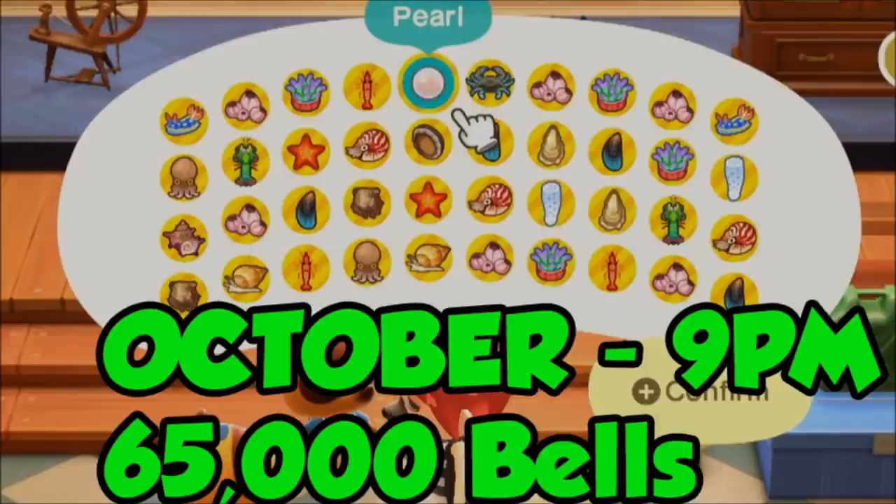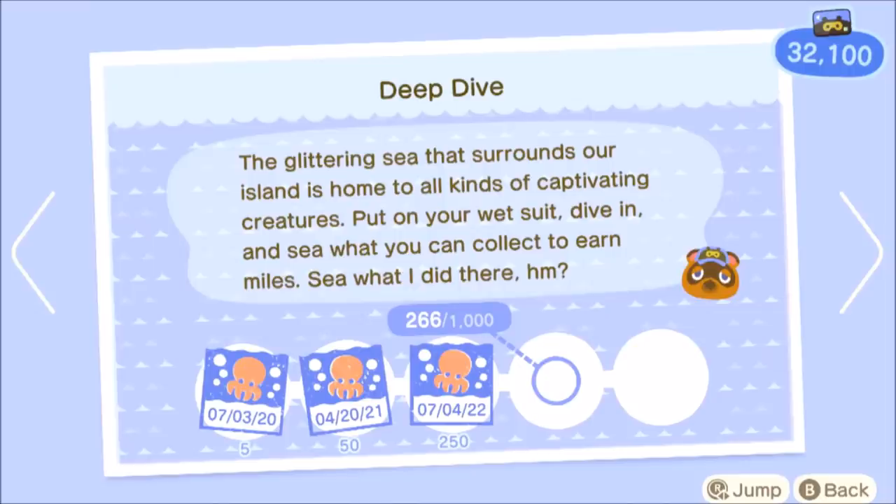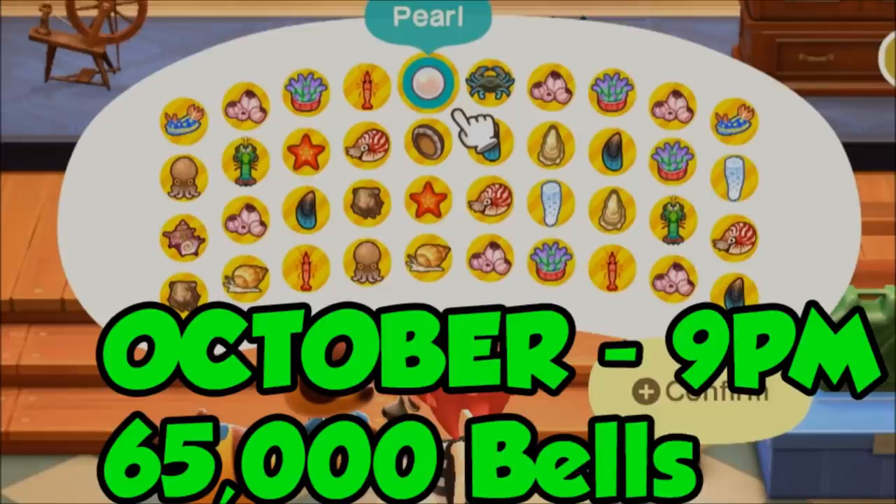Pearls sell for 10k to the Nooklings, but you don't want to be selling your pearls to them because they are incredibly rare. I've seen comments of people saying they got 3 in 15 minutes or one back to back, and someone who took 400 tries for their first pearl. For me, it took 266 tries to find my first natural pearl, which is why they are very valuable to other players — going for about 1.5 million bells when trading. Saving the pearls is a good idea; even if you're exclusively single-player, they're so rare they're worth holding onto rather than giving away for just 10,000.